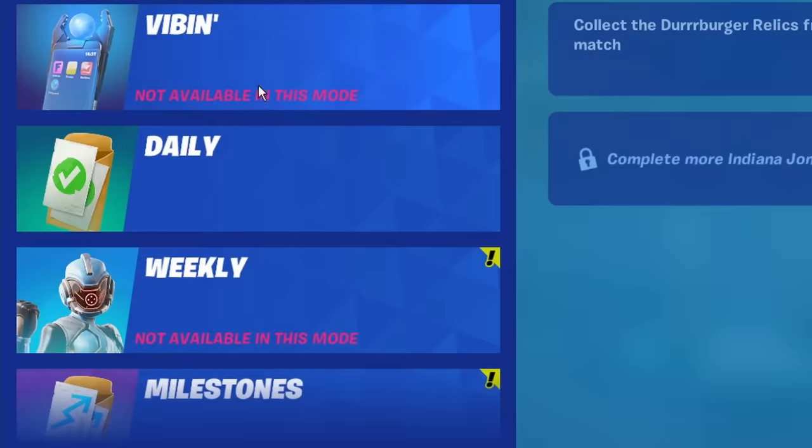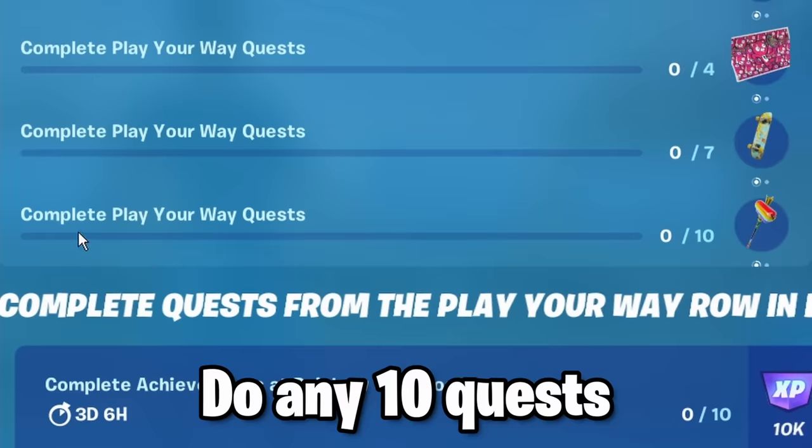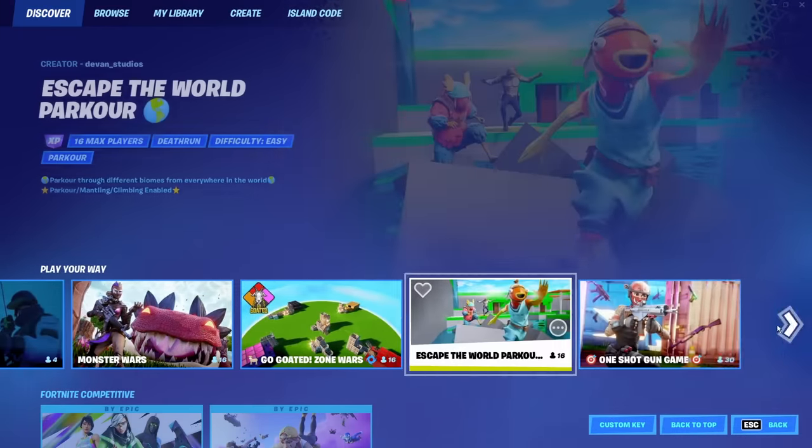You can get a free pickaxe by doing some quests, and those quests are the Play Your Way quests. There are a total of 13 quests, but you only need to do 10 to get the pickaxe. You have to do those quests on these 6 islands, which are found on the discovery called Play Your Way.